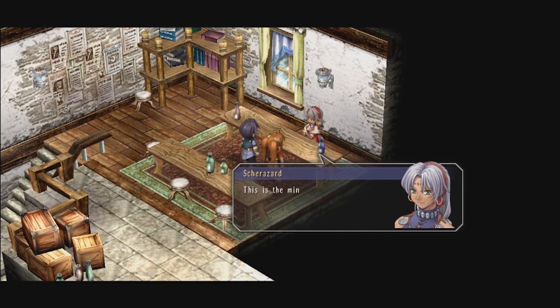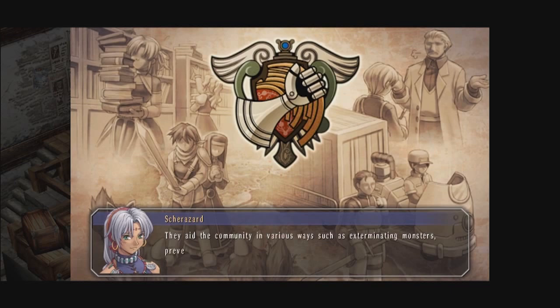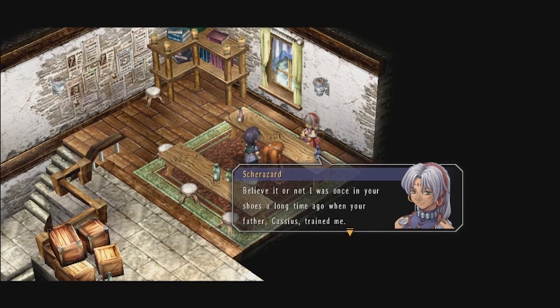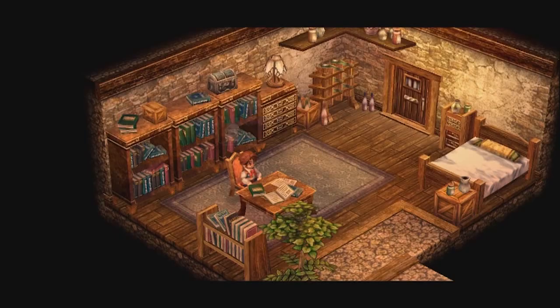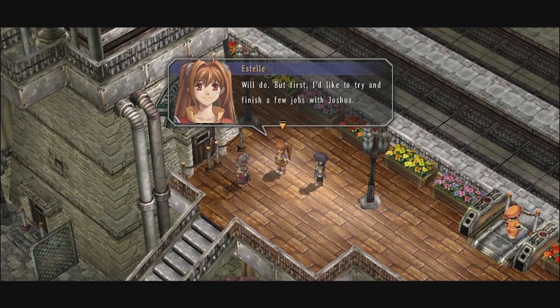As Estelle and Joshua are now 16, the day has come when they finish up their training and take the test into becoming Bracers like their father. Their trainer is a woman named Sherazard, who briefly recaps the history of Liberl — 10 years ago the kingdom was invaded by the Erebonian Empire, but Liberl's advanced orbment technology allowed them to successfully defend their independence. Bracers are recognized investigative and combat specialists who help their regions maintain peace through everything from odd jobs to monster extermination. Upon passing their practical exam, they earn their appointment as Junior Bracers. That night, Cassius receives a letter demanding he leave immediately, and he leaves them a few unfinished jobs, launching their formal careers.